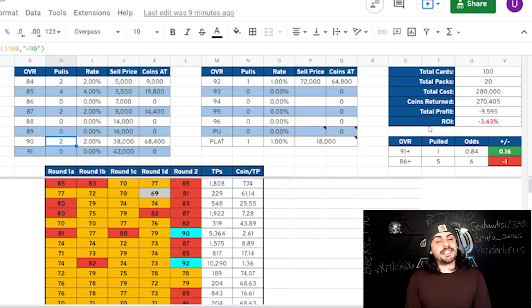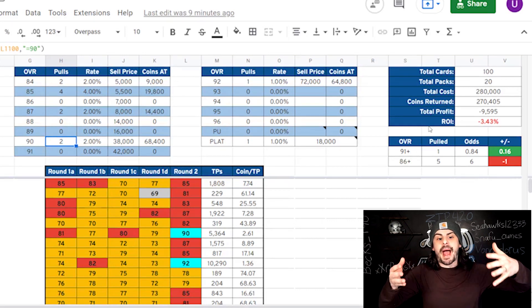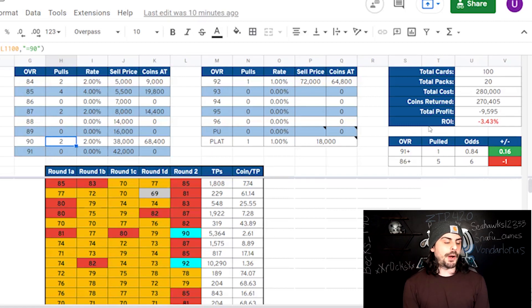The chance of pulling an LTD that are in packs right now is also a factor. At the moment, Team of the Week cards are out, and when you see this video, the new Signature Series Thursday LTDs will be in packs, so you'll still be able to do this. I only recommend opening these if there are a ton of LTDs — or at least two — in packs, just so you have that chance of getting one. It's not guaranteed, but it's still nice to have a chance.